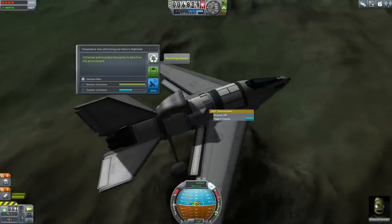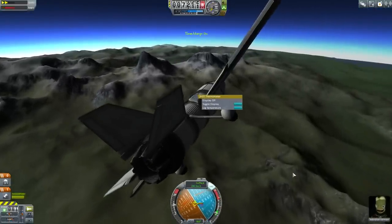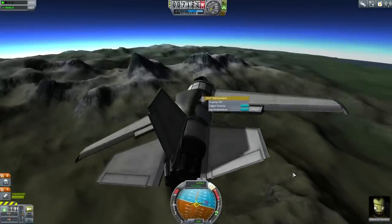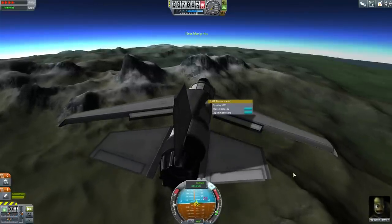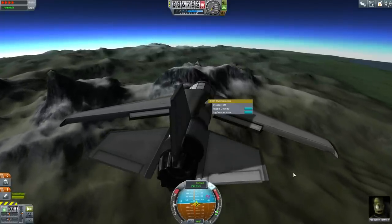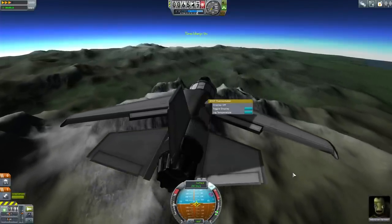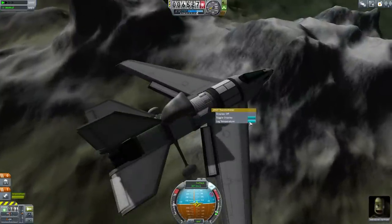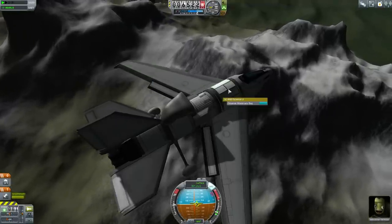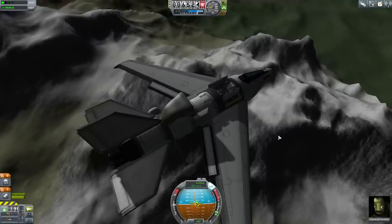We've got highlands, and I'm hoping we're going to get close enough to the mountains to qualify for mountain data. I shall fly over those peaks — those will surely give me mountain data. Mountain is actually one of the harder ones to collect just by landing on it. I've had capsules come down in the mountains and literally land on the side, roll down, and get destroyed. So it's a bad idea to try and land in the mountains unless you know what you're doing. The mountains rise up and we get material studies just while flying.